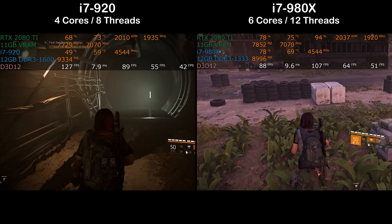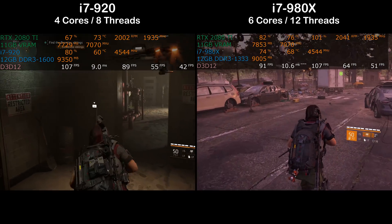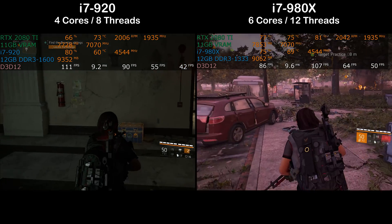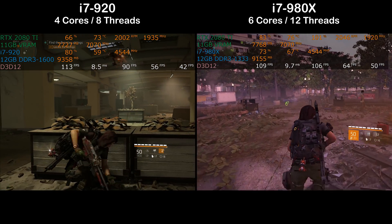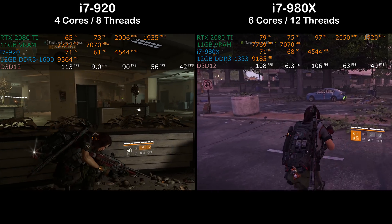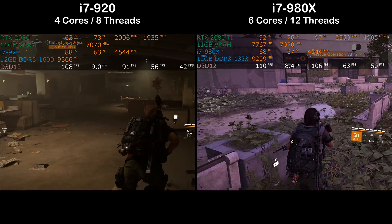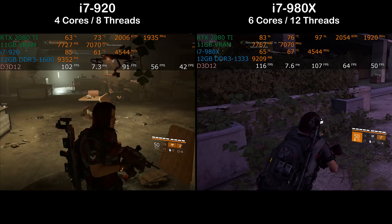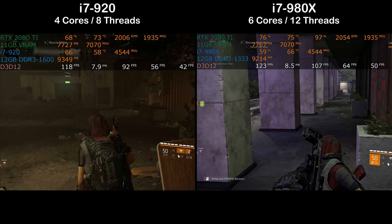A lot of people say CPU improvements haven't been significant — just five percent per year. But those five percent improvements add up over time. Performance hasn't 10x'd in ten years, but it has definitely doubled. A modern CPU like the i7 8700K — six-core twelve-thread Coffee Lake at 4.3 GHz all-core boost, 4.7 with MCE, or five GHz with overclocking — would push the GPU to 100% and deliver much better performance overall.